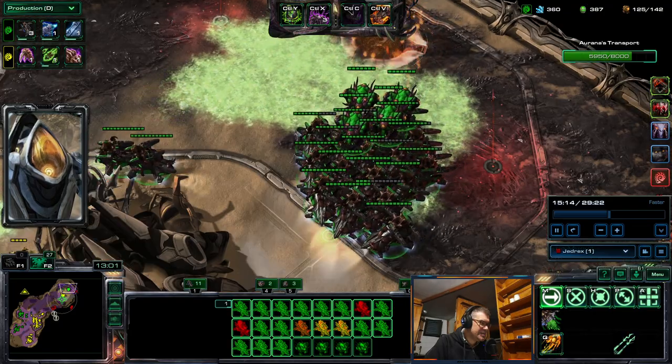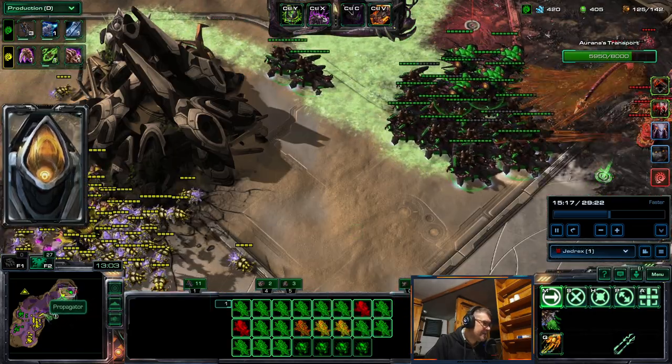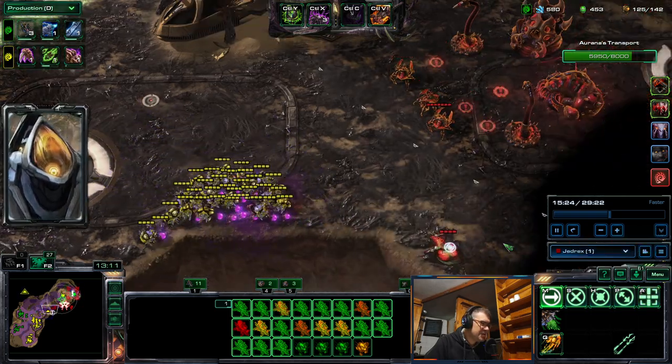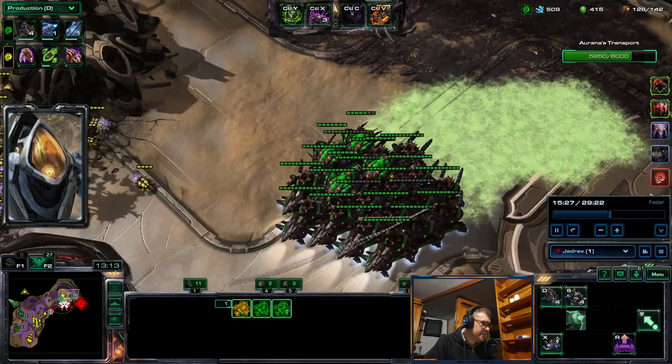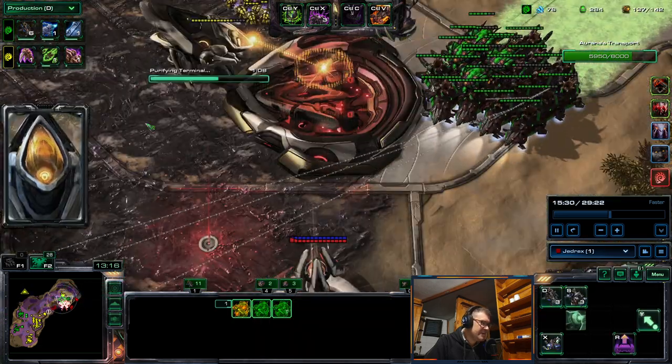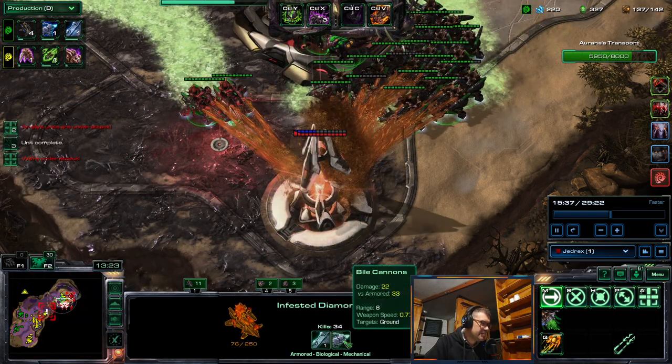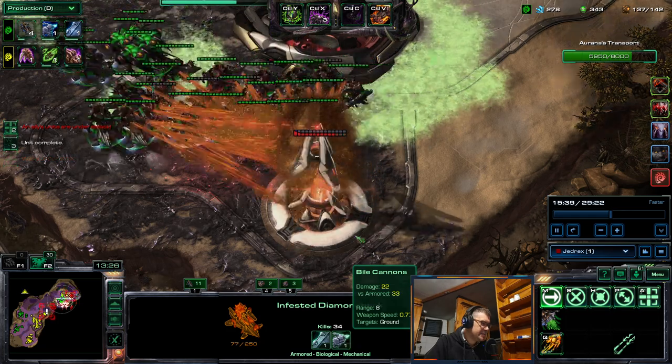I'm showing Jedrex's view. Now we have some props over here. They spawn 2x2 later — it will be 5 in the endgame. Diamondbacks also have pretty good DPS: 22, and 33 versus armored.